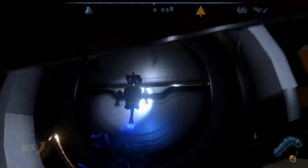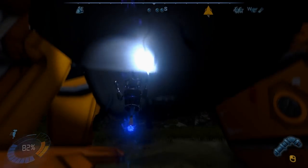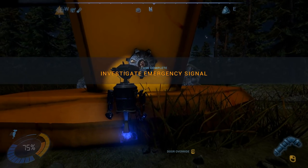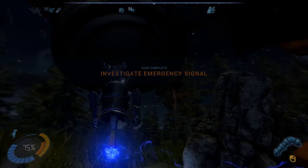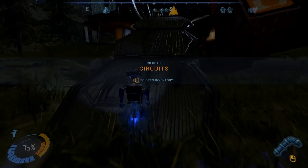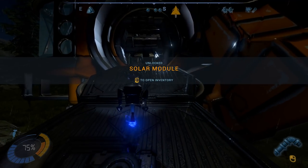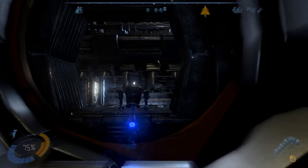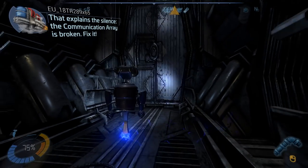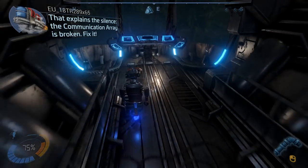I don't think... oh, hello. Knock knock. Maybe there's a button. What's this thing? Door override — perfect. Whoa, whoa, whoa — okay, it's getting hard to see. It's really dark out but yeah, we got inside the ship. I'm a little scared, but... hello? Anybody in here? That explains the silence. The communication array is broken. Again? Fix it.